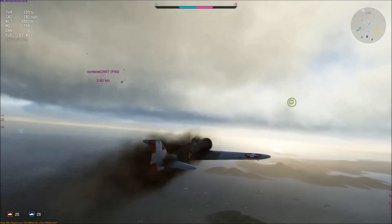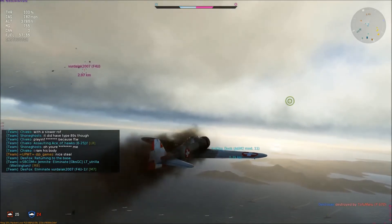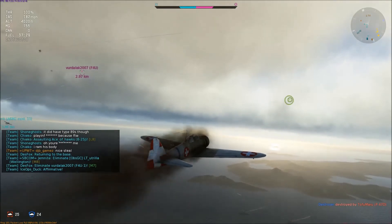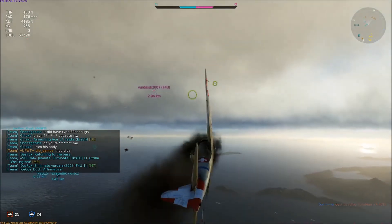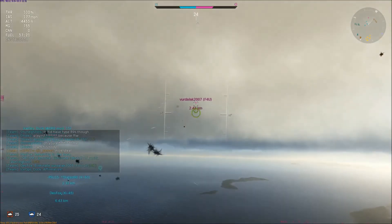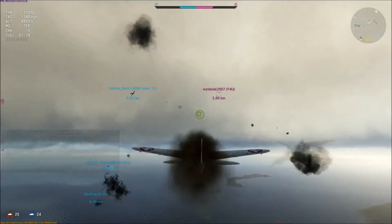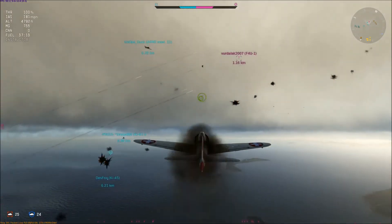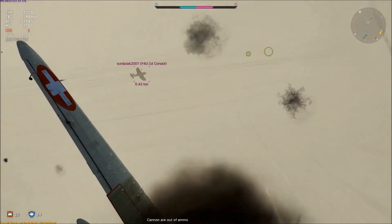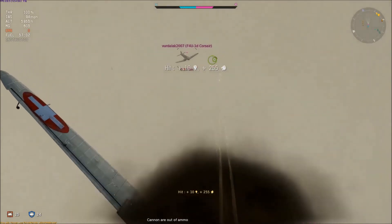I'm not sure what the plan of action is - I'm smoking but haven't got much damage and I'm not losing fuel. I've got the Corsair in the distance - the guy who was high up at the beginning. There's four of us so I feel a bit safer going in. He's just flying past so I try to get a couple of hits on him - there we go, nothing major.